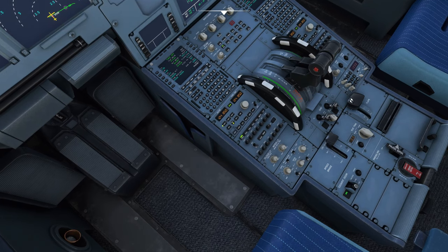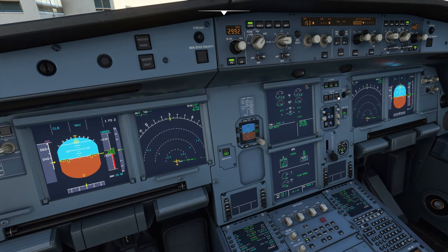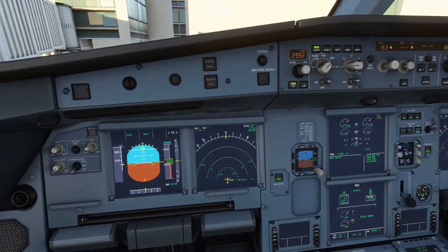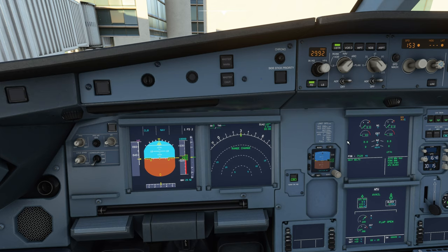Let's double-check our systems. We're going to give ourselves a squawk code of 3623. Throw that transponder on. TCAS — we'll wait until we get moving down the runway. We can hit our engine master mode over to ignition. Give the doors a quick lock. Radios are set. Auto-brake we want at max for takeoff. I think we are ready to get out of here. Let's bring the thrust up to 20 and contact the ground crew to get rid of the jetway.